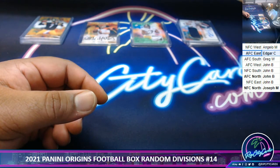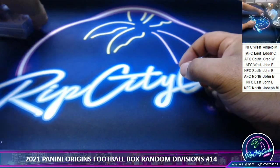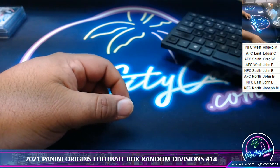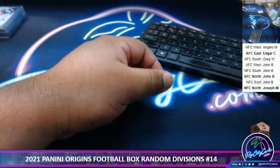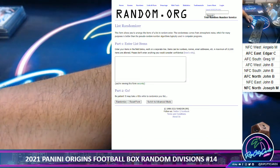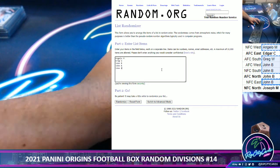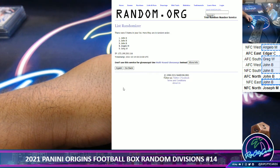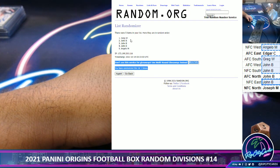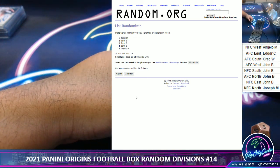And that is going to do it for the break. All right, let's see who's going to win a spot in the next break. We're going to go three times in the random. Let's grab the hit list names — top name wins the spot in the next break. Here we go: one, two, and three. Congratulations to Greg. Sorry TCU and Angelo, but Greg wins a spot in the next break. Very nice.